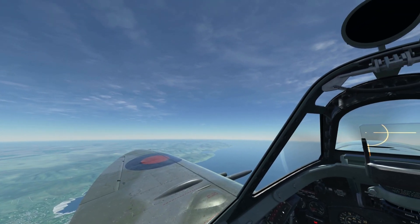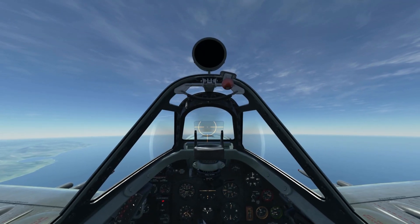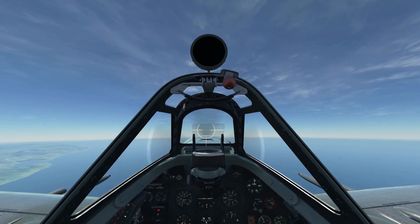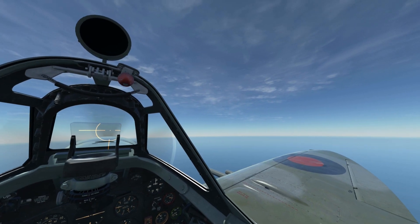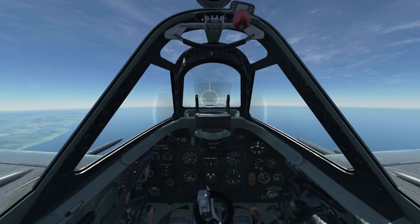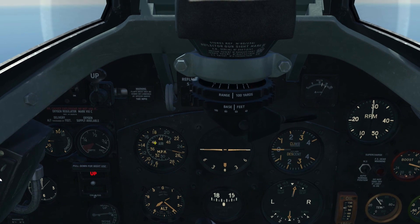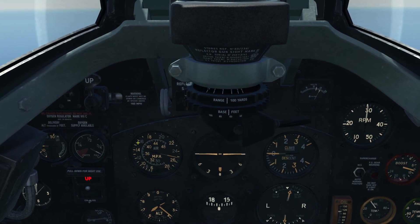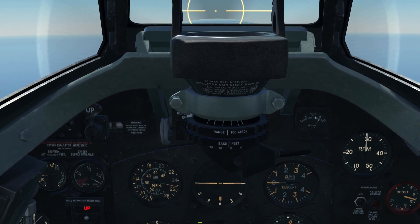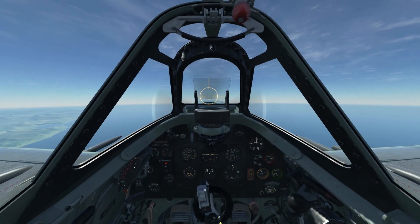When I first started flying the DCS Spitfire, I snapped off a lot of wings, and I adjusted my control inputs to reduce the amount of input I was getting from my elevator, but I still seemed to be snapping wings off quite regularly. I was concerned that it was impossible to dive above 400 miles per hour — looking at the ASI, 400 miles per hour being at the 10 o'clock position — so I got very nervous about diving in the Spitfire, because I assumed that if I went over 400 and tried to pull out of a dive, the wings would break.